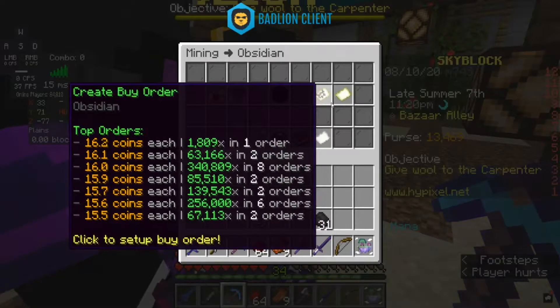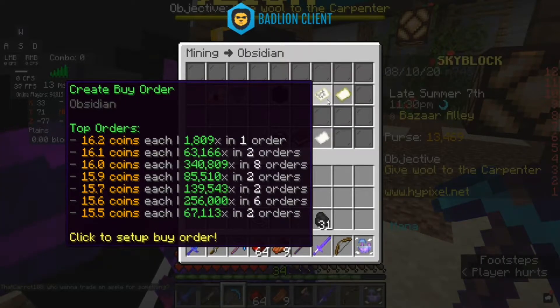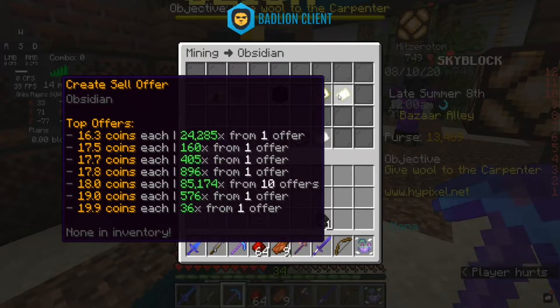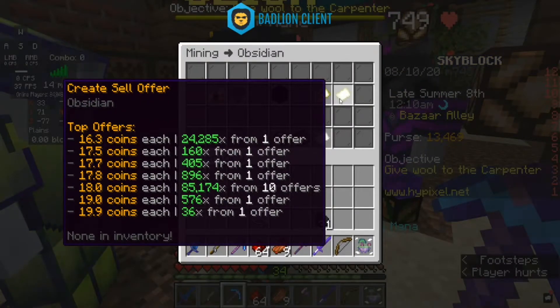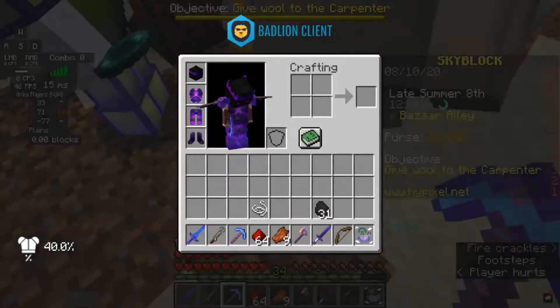What you want to do is subtract these two prices and then subtract one percent tax. If the result has any amount remaining, that means you don't have enough margin. As you can see right here, the top order is 16 coins and the best seller is 19.99, and then 15 is 16.